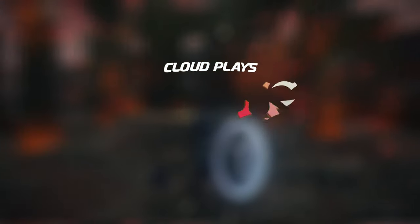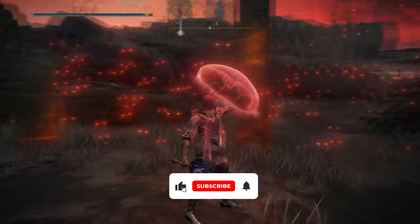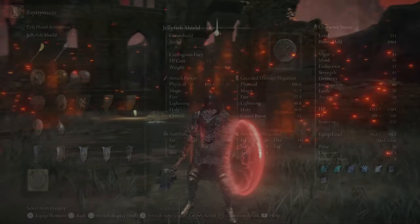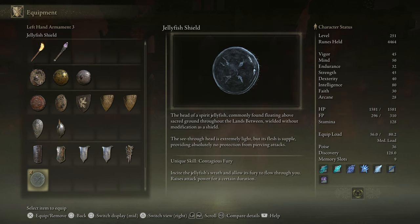Today we're taking a look at the Jellyfish Shield, and this thing is absolutely mental. When you use the L2 ability it will turn red, inducing a huge buff on your attack abilities — yes, that's melee and magic. What you need to utilize this shield is 20 Strength and 14 Dexterity. It has the unique skill Contagious Fury, which incites the jellyfish wraith and allows its fury to flow through you, raising attack power for a certain duration.